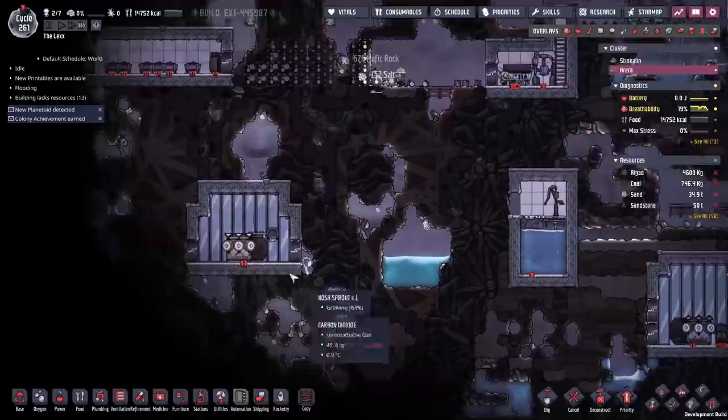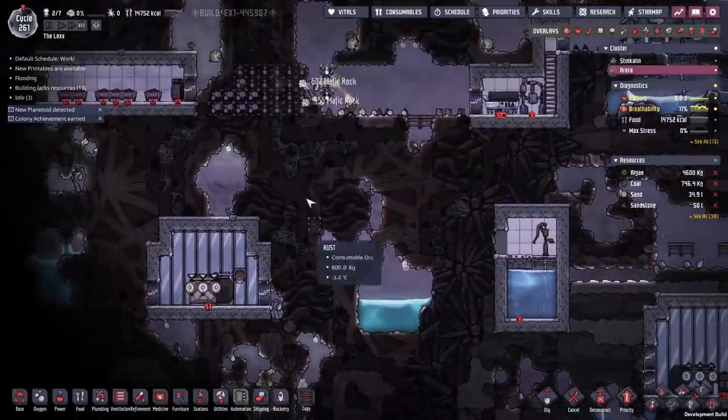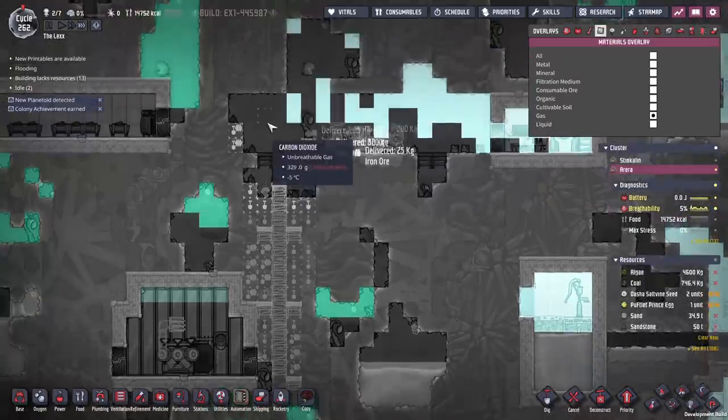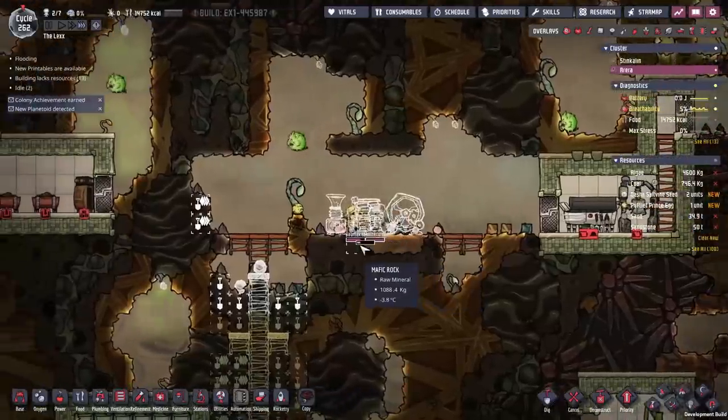They actually dig pretty fast. There it is — supply teleporter output, that's where our oxygen is going to come in. We'll dig across a bit and then dig straight down. This is going to take a little too long though, as the carbon dioxide is building — we're not getting enough oxygen in here, so it's time to put together a quick oxygen diffuser.